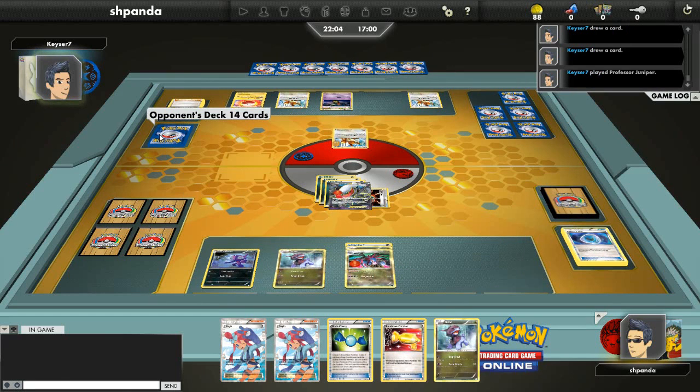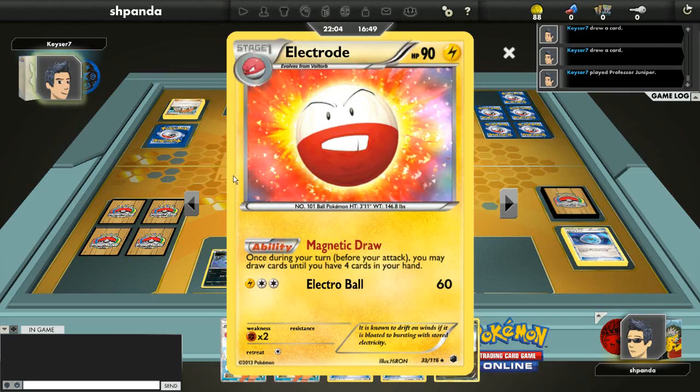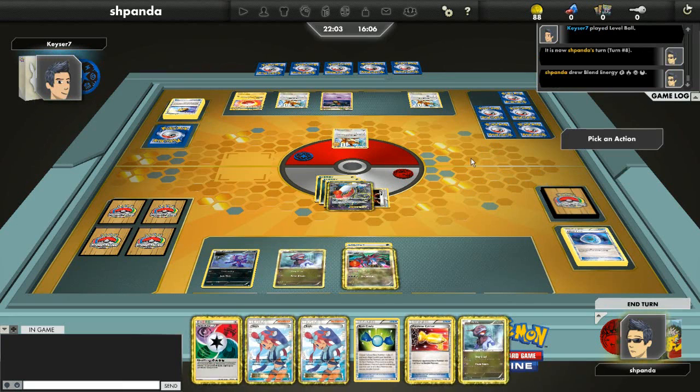He has 14 cards left. He hasn't really been able to use Electrode here — it's never been at a very low hand count to begin with, and this is one of the downfalls of playing Electrode: you can get into a lot of sticky situations. Looks like Audino is coming into play, which is going to prevent my double knockout shenanigans. Slightly disappointing, but hey, it is what it is. He uses a Level Ball — maybe getting another Audino — just to get it out of his hand. He's running short on cards at 14, and he ends up just passing, which is good for me.